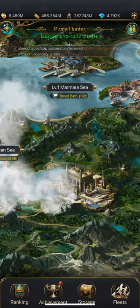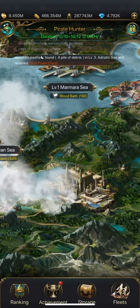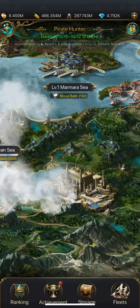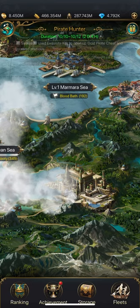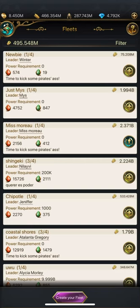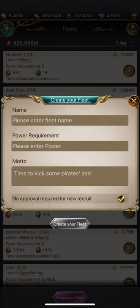I'm just going to quickly walk you through Pirates. Here we are on the main screen. If you're going to be creating a team, you'll need to go down to the bottom right here and click on Fleets. Then it says Create Your Fleet.